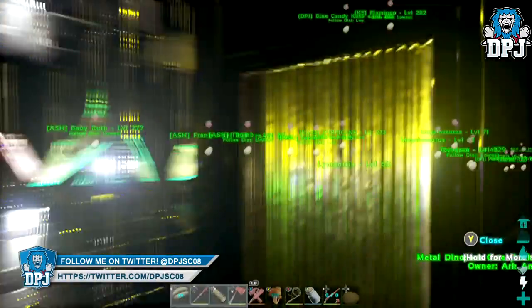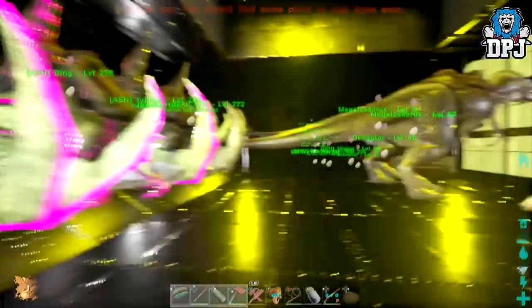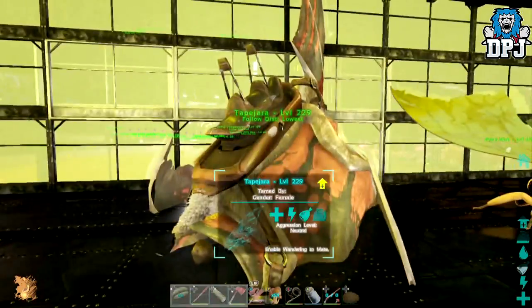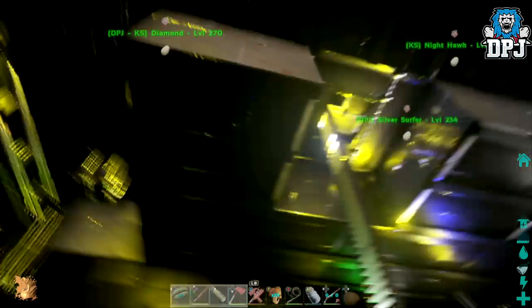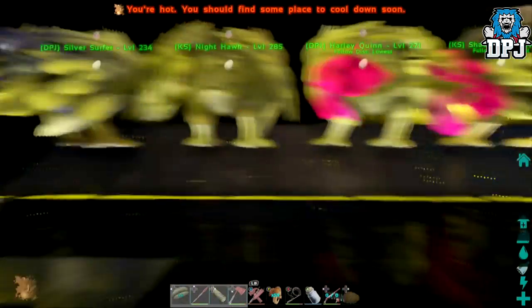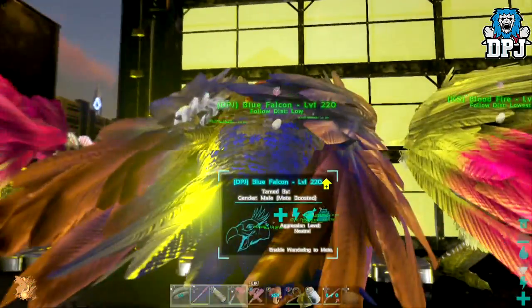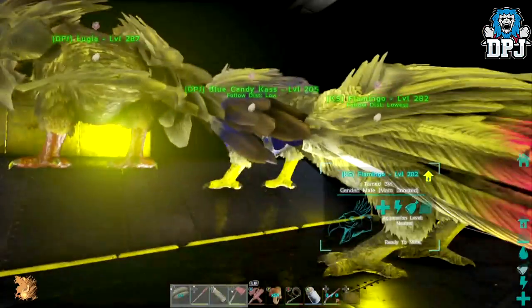Here we have the bird pen, which is full of crazy stuff. We've got tyrannodons in cyan and pink, we've got the megalosaurus which go to sleep in the daytime, and we've got these for eggs which are great for kibble. Let's go upstairs and show you guys the arges — we've got a blue and silver one, pink tips, Blue Falcon who's blue orange and yellow, and Sacrifice which is pink blue and kind of burgundy. We've got an absolute ton of them.